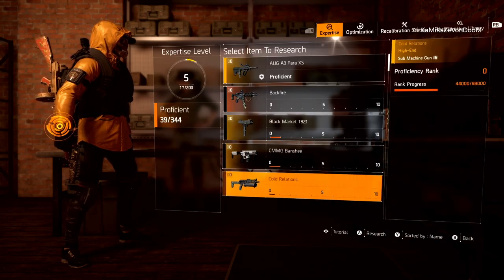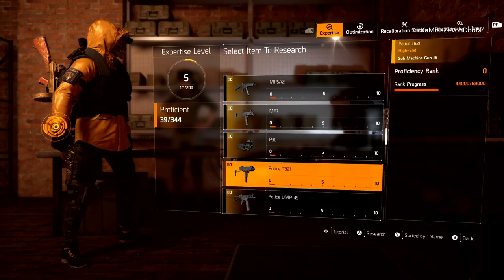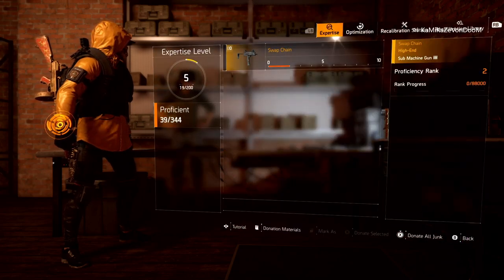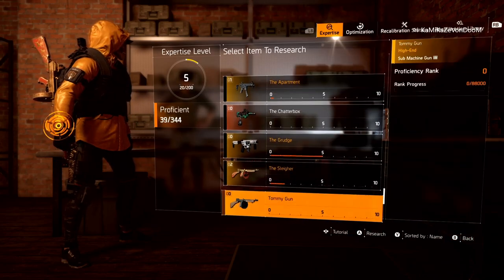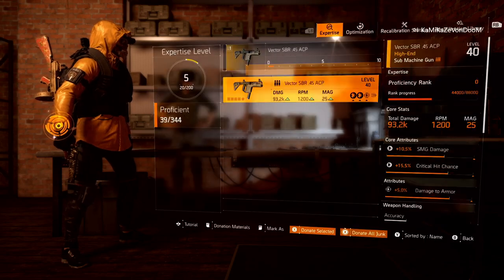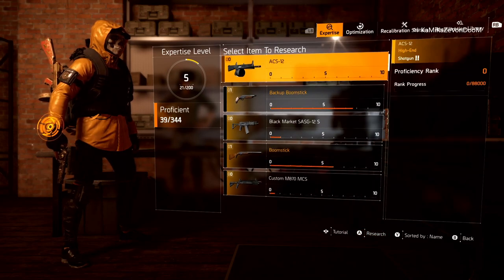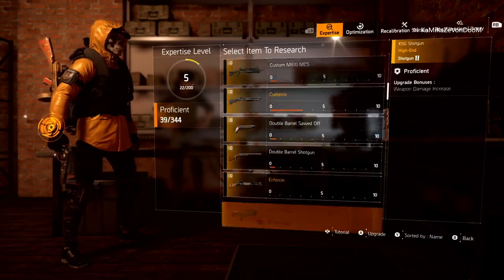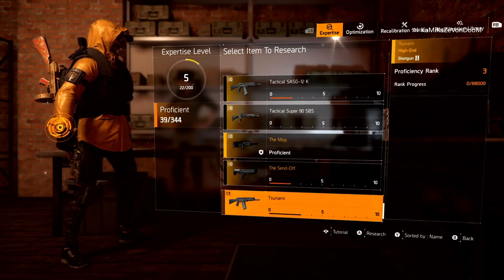Moving on to SMGs — Banshee, Emmeline's Guard. All I'm doing is scrolling down and making sure all of these say zero. If they say zero, that means there's nothing I can put into that expertise or proficiency rank, so I just move on to the next one. That's it for SMGs. Now I'm 21 out of 200 — over 10% of the way to my next level, and I've just started going through my weapons.